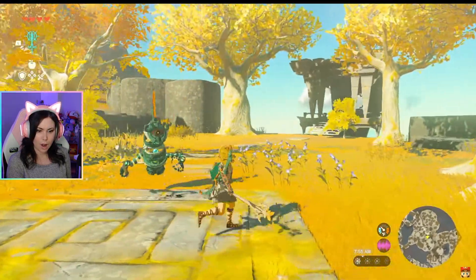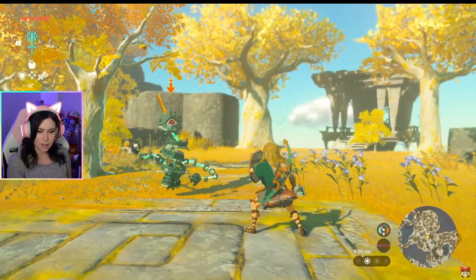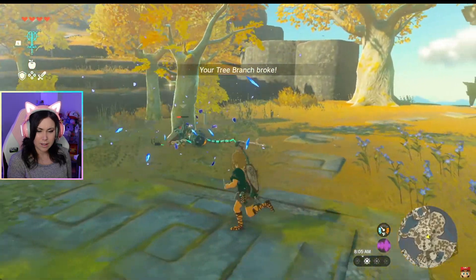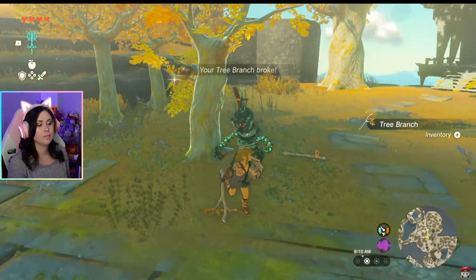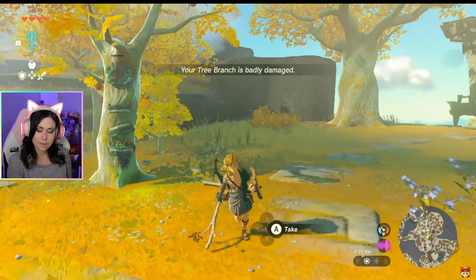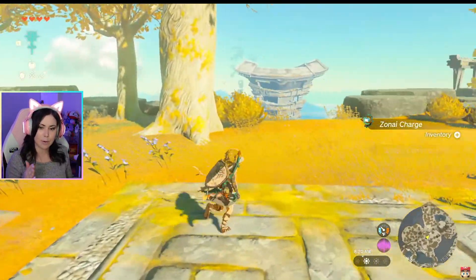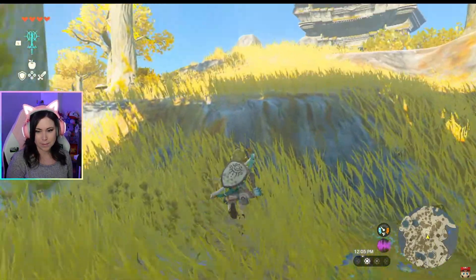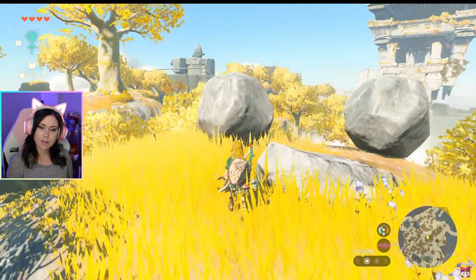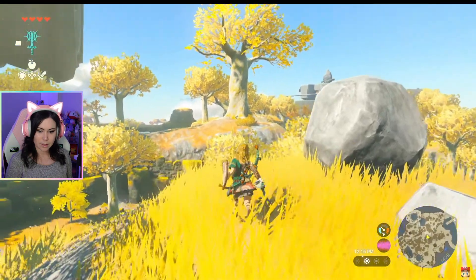Oh, there's a brand new enemy called a Construct - we'll fight it using the branch we just picked up. It's kind of like a guardian. The branch broke - not good! We defeated it. We've now explored more of this Sky Island - as expected, fighting with just a branch won't get us very far. That looks like a temple also, and this branch is almost broken.